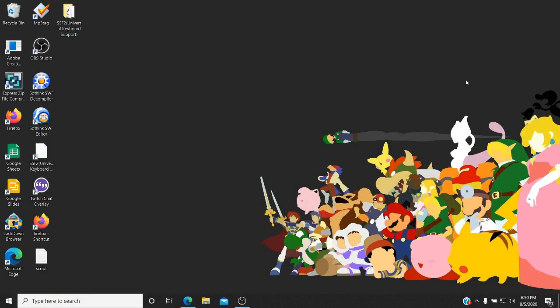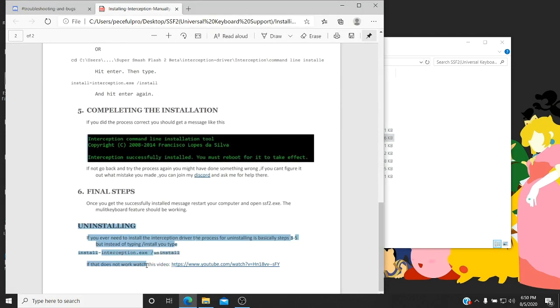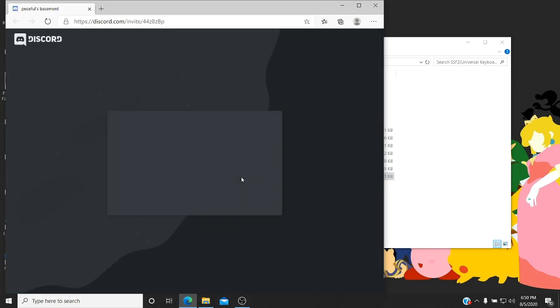So I just restarted my computer. One thing I forgot to go over: if you ever need to uninstall the Interception drivers for some reason, you can click the PDF, scroll down, and you should see an uninstalling section — just follow those steps and you should be able to uninstall it. And if you ever have any problems installing, just go to the Discord and post in the problems or troubleshooting/bugs chat and someone will be there to help you install.